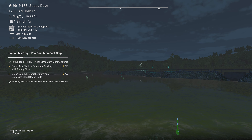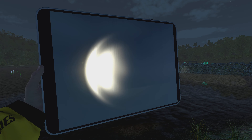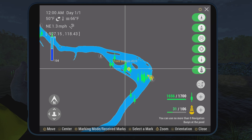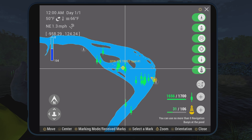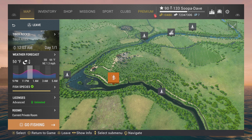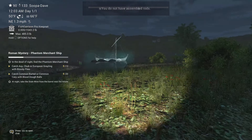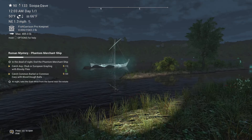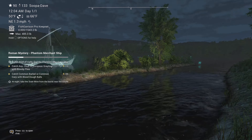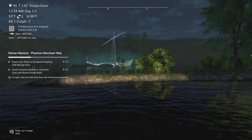I went at night just because I've been going at night for every event. There's a Phantom Merchant Ship and it actually shows on the map — it's on the other side so I had to walk over from Tiber Rocks. We spawned at Tiber Rocks, walked up the pathway, and here is the ghost ship.